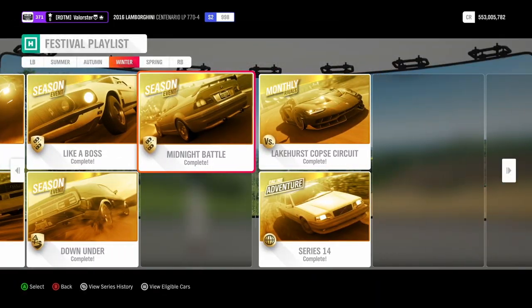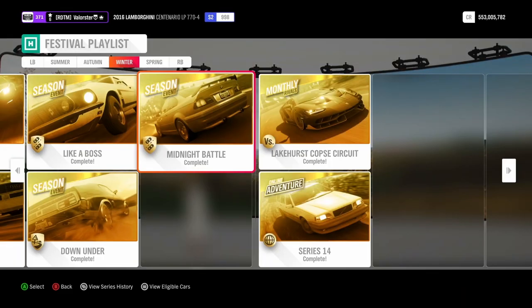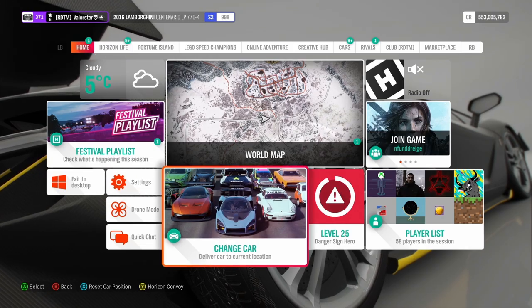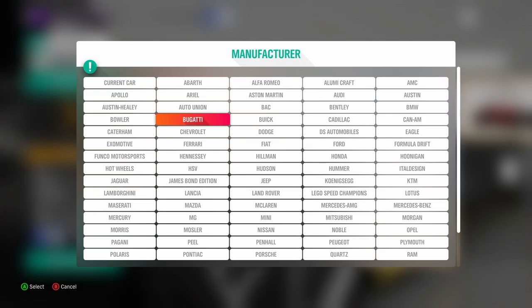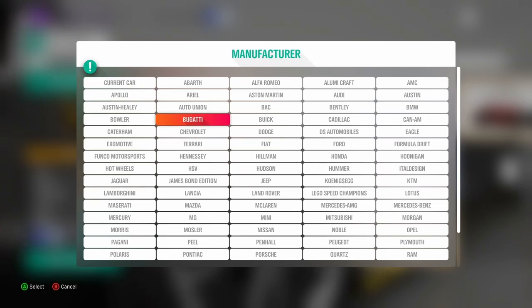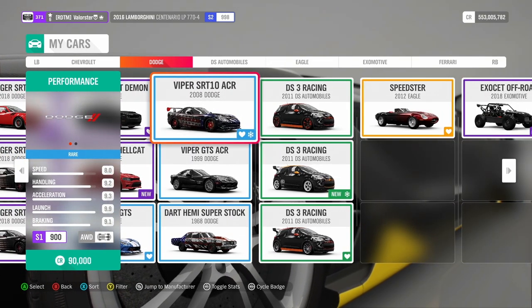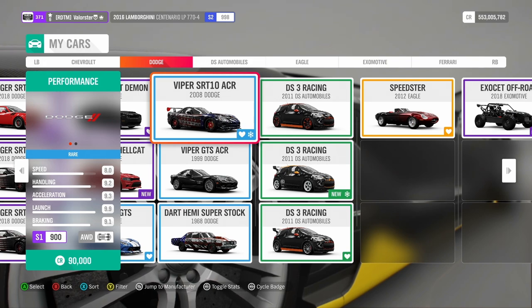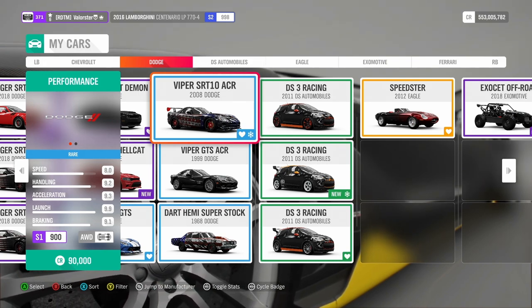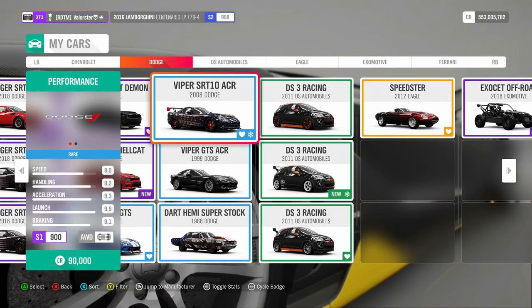The next one is the Midnight Battle at S1 900 track toys, and it's street. The car I use for that is very grippy, very good in cornering, and also very fast — that is the 2008 Dodge Viper SRT-10 ACR. I retuned that car to put snow tires on it and it's even faster than the street version of that tune, so it was very nice to drive in the winter.